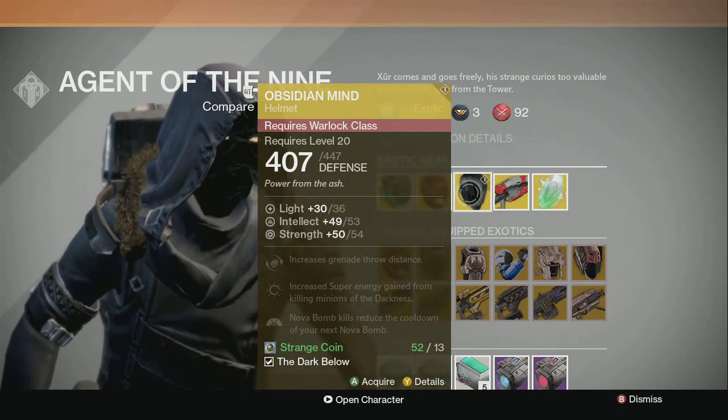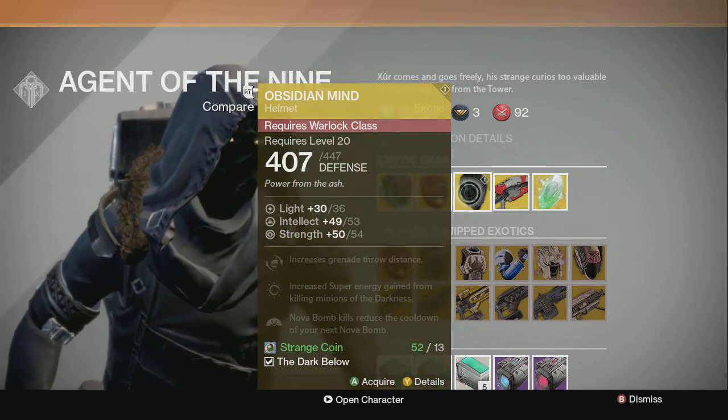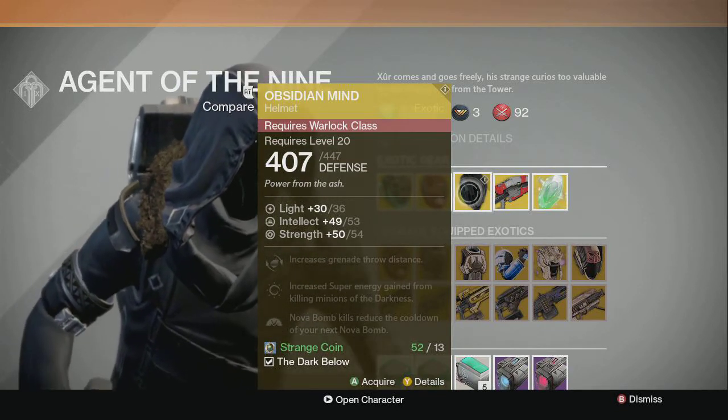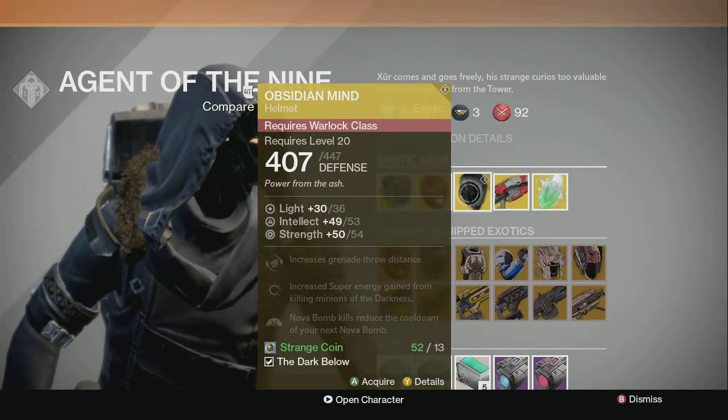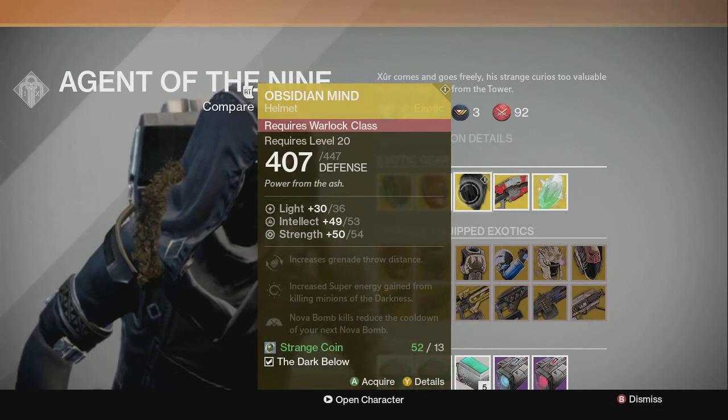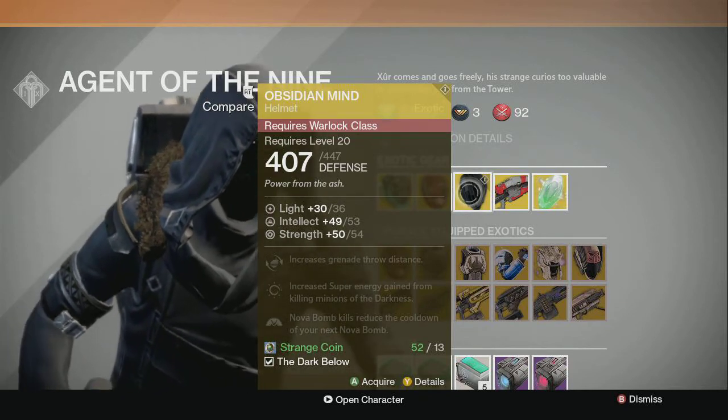Then there's the Obsidian Mind. I have not reviewed this one actually as of yet. It increases grenade throw distance and increases super energy gain from killing minions of Darkness. Nova Bomb kills reduce the cooldown of your next Nova Bomb. So it sounds like it's good for both PvP and PvE.